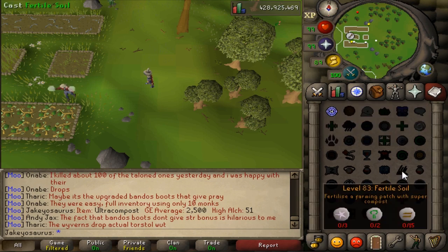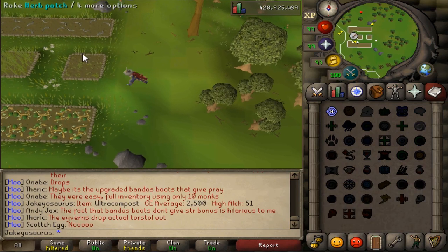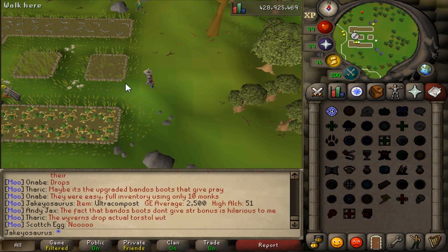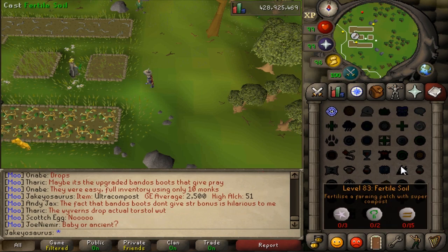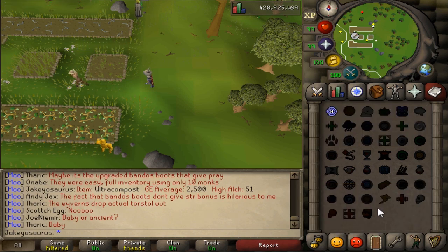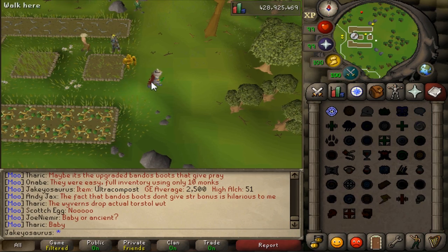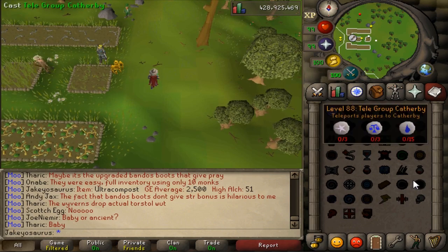Other than that, the Jmods have acknowledged and are discussing an issue with the Fertile Soil spell. What Fertile Soil does is treat a patch with the Super Compost effect. Due to Ultra Compost, this spell is sort of dead now — why would you use Super Compost when you can use Ultra Compost? So they're definitely looking into an upgrade for this spell, whether it will be a new spell entirely or just an upgrade. They haven't said when it's coming out, but they have acknowledged it.